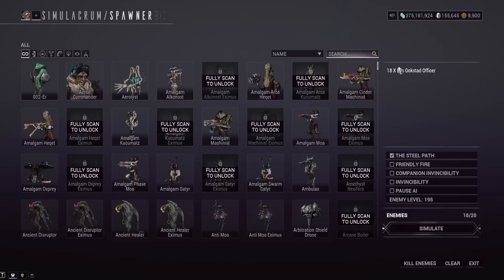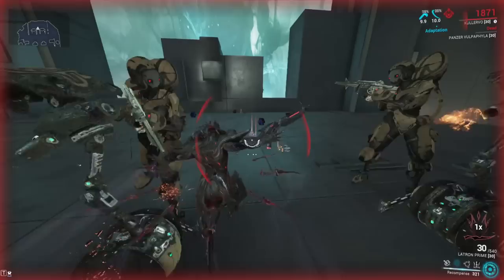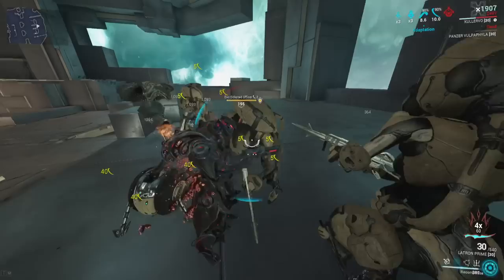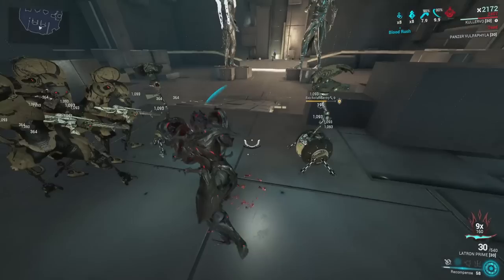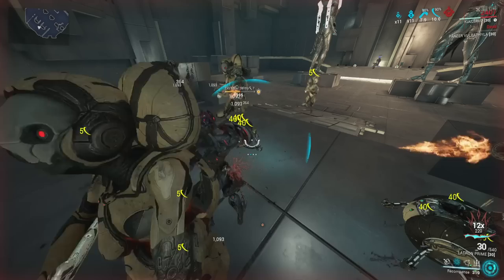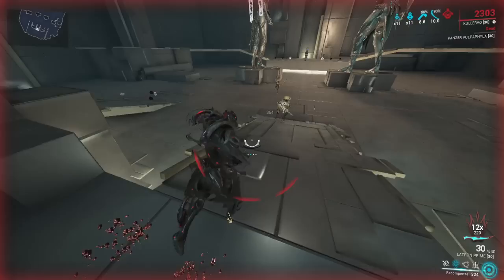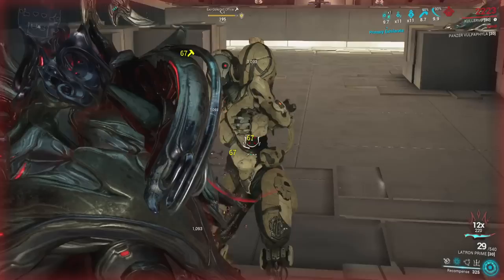With the daggers healing me, my health bar goes up to 2400, and the overguard builds up toward 5000 while enemies are shooting me. Since Kullervo has no shields, you really want Hunter Adrenaline or Rage to convert health damage into energy — it's a must-have mod. He can tank through damage, but there will definitely be a point where he dies in one bullet before you can cast his second ability in time.